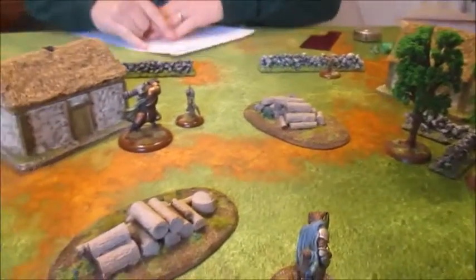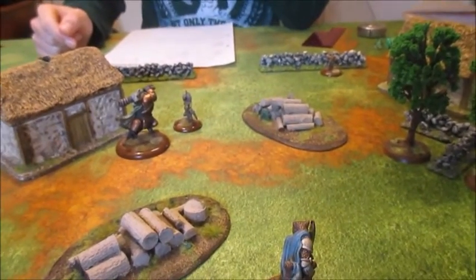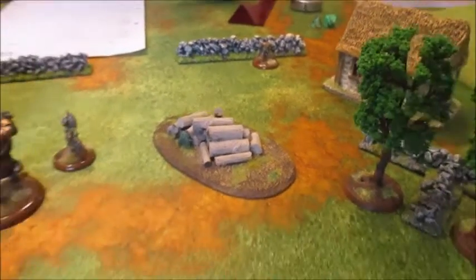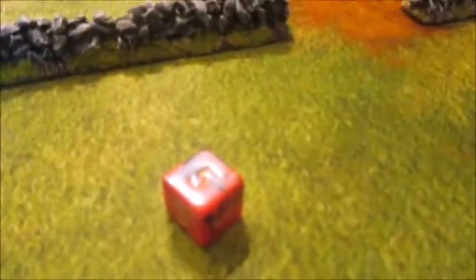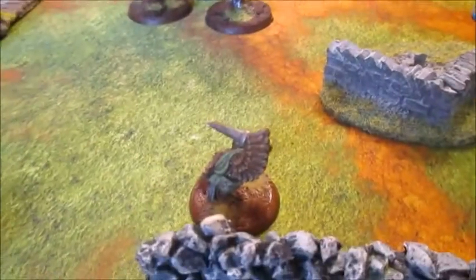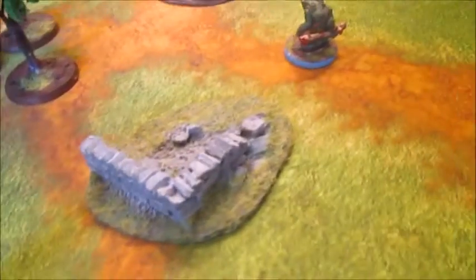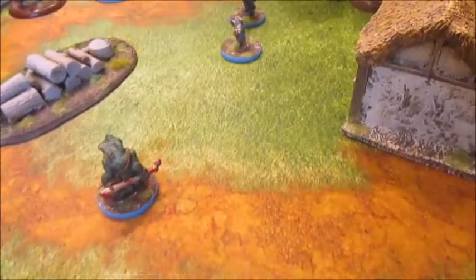We're not sure how going-first works after the initial roll-off — we think it just continues on to subsequent turns. The dormouse shoots at the shrew but doesn't do anything because the shrew is quite nimble. Coming near the end of the second turn: the sparrow has come down circling around, but without a ranged weapon or spell it's not very useful right now.